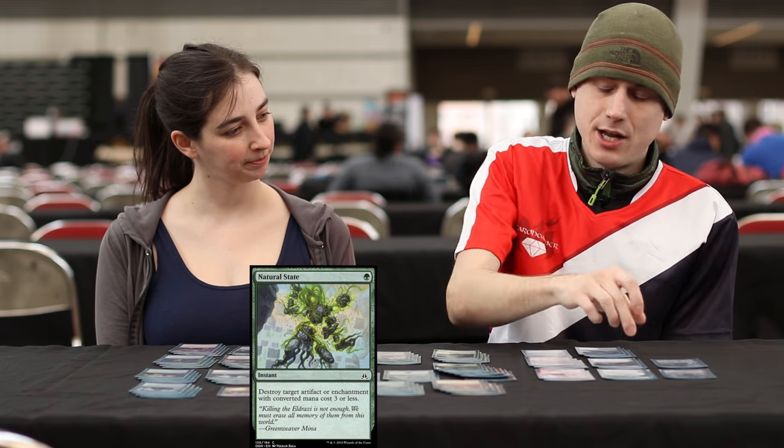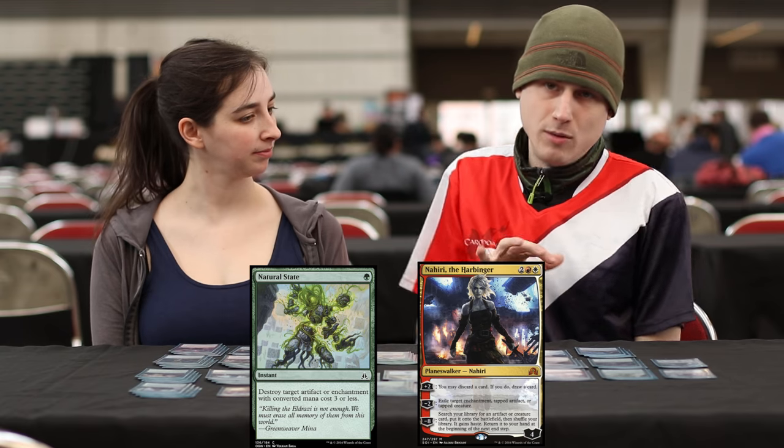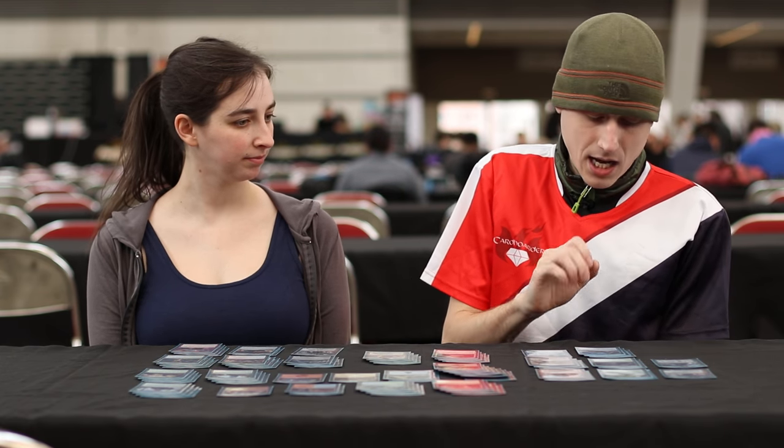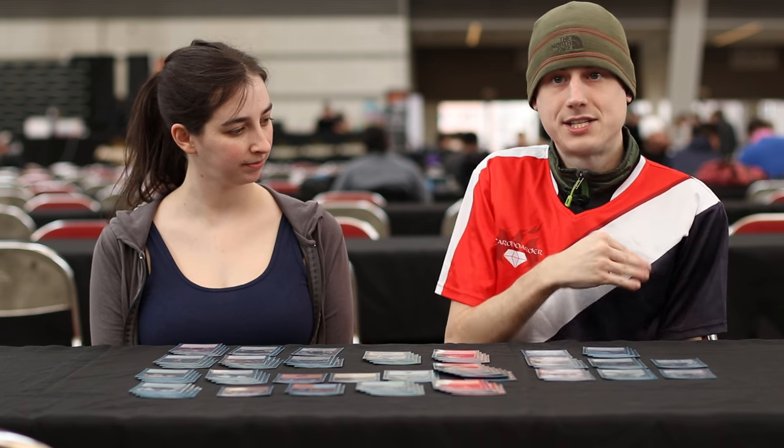A couple of Natural States and another Nahiri just to flesh it out and turn into a more midrange deck, since you'll cut a few Saheelis when you're not going for that plan. For Green-Black it's slightly different.